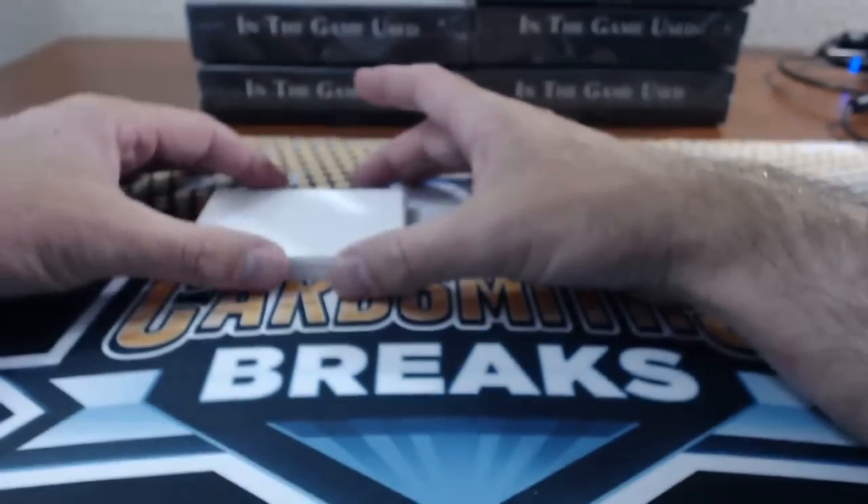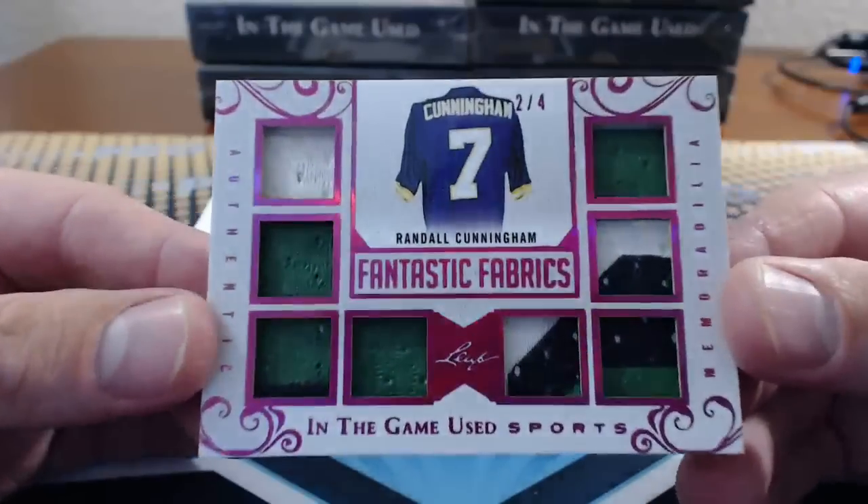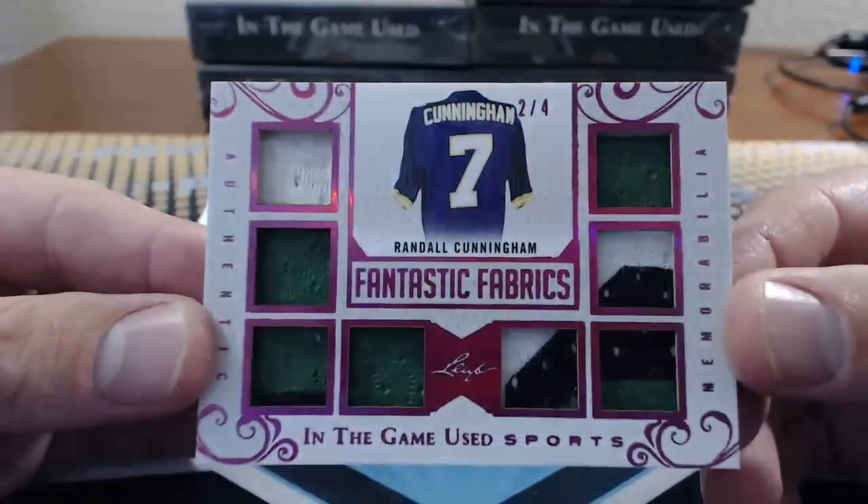Number 19: John G. Randall Cunningham, 2 of 4 — that's awesome. Fantastic Fabrics. A bunch of Eagles painty patches.